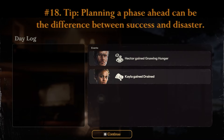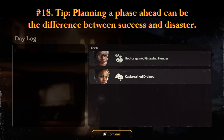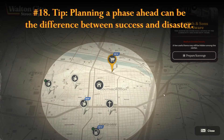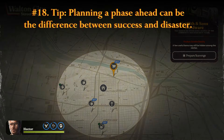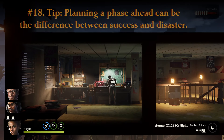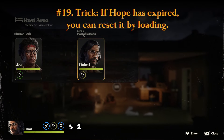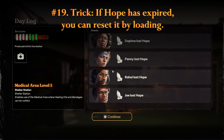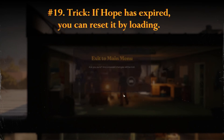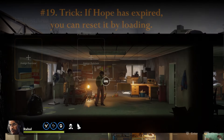Since the game operates in phases, planning a phase ahead can be the difference between success and disaster. Don't wait for gnawing hunger to feed the survivors — by then they've already lost morale. Keep them fed and rested above the 50% mark to dodge penalties. Timing is also everything in crafting: if you'll need lockpicks, assign a crafter a phase early so you won't be caught empty-handed. The game can struggle with meter and state management when loading an auto-save — reloading might reduce your rest, but if hope has expired you can reset it by loading the auto-save. A level 2 station bed provides more rest than the shelter bed right next to it, so plan your naps wisely.